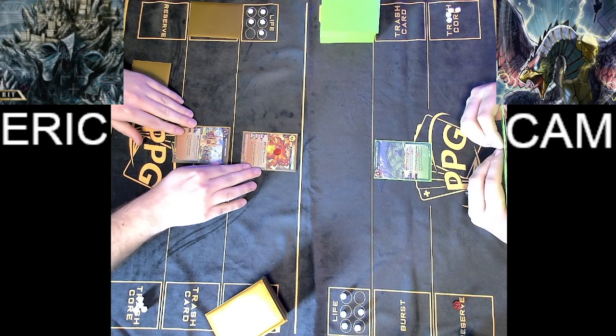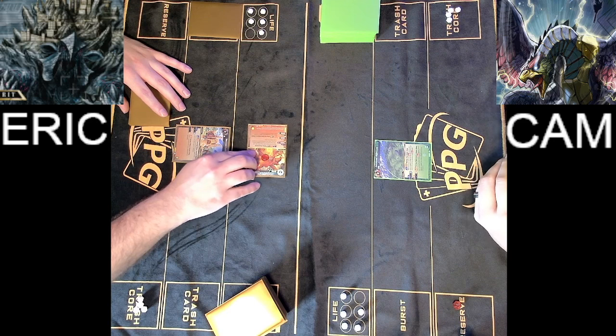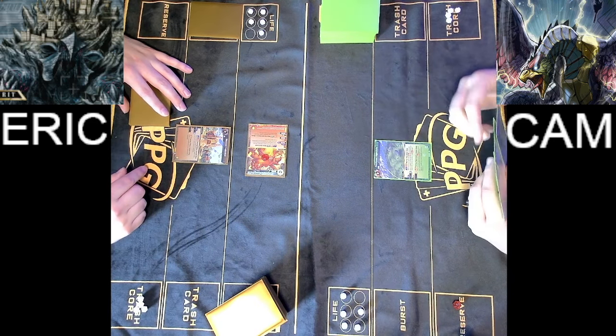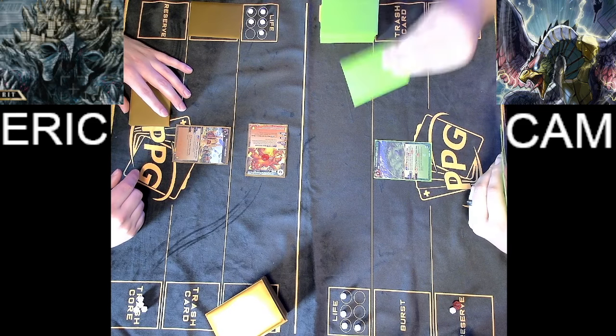And now we're going to play a Hundun. This is a new Fabled Beast from set 4, and whenever it attacks it can stop an opponent's spirit from being able to block. There are no spirits here, so Cam is just going to take this damage directly to life, and Eric will pass the turn.